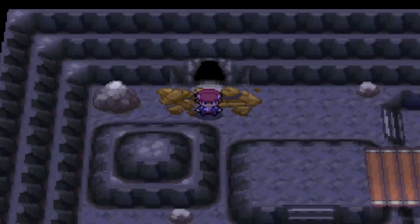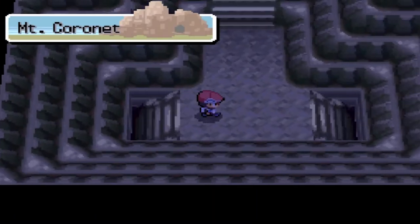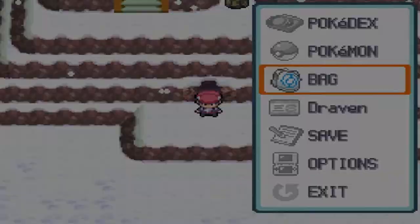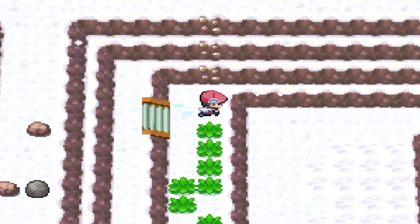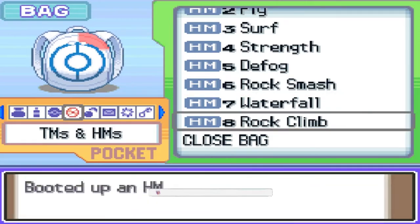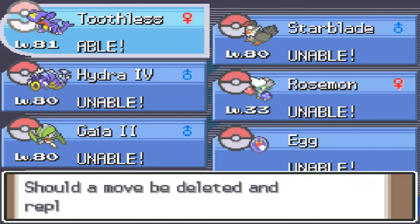Here we are in Mount Coronet. I have to let you guys know, Mount Coronet is probably not one of my favorite places in the whole world — so many ins and outs, so much misdirection. This is another reason why I decided to put off the event Pokemon thing for quite some time, because you obviously forget where to find certain things. You also have to have a plethora of HMs just to get through this place — Rock Climb is one move that we need.